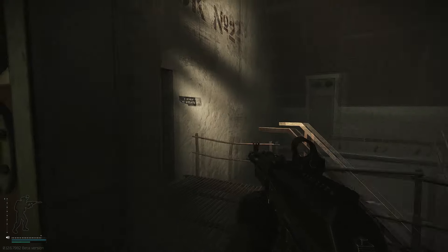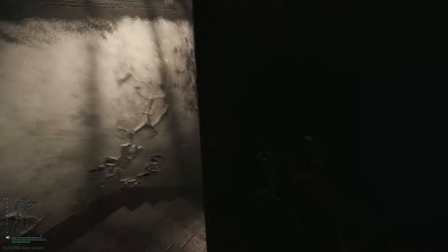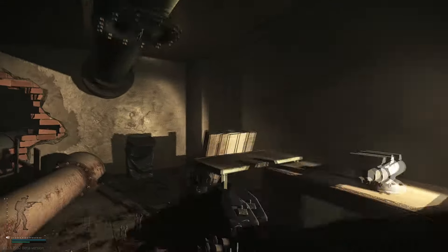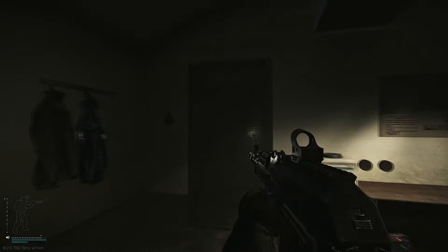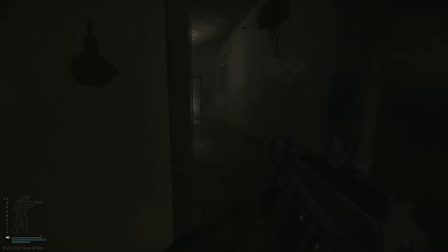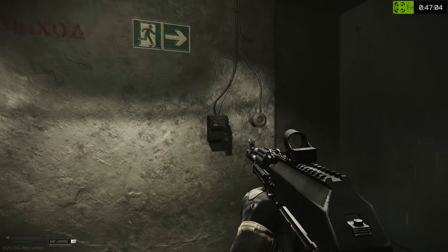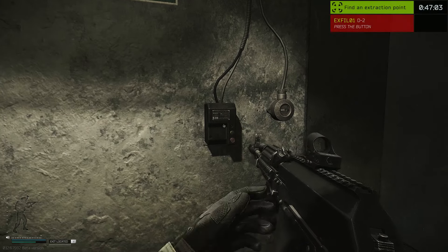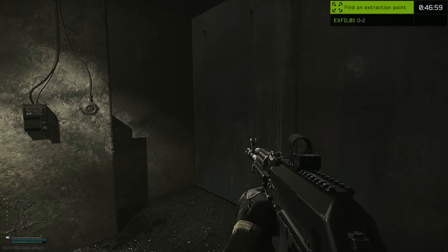Now take your immediate left after you go through this door and there'll be a new section here that we're going to take. At the end of this room this door now opens up. And now we're in the Attraction Room. You're going to need to press this button and it's going to make a pretty loud noise so anyone nearby will probably know where you are.